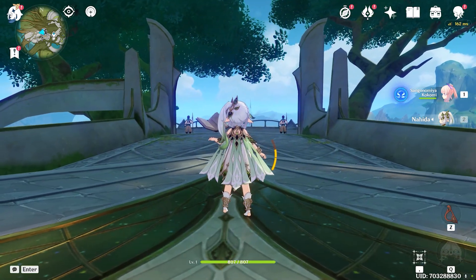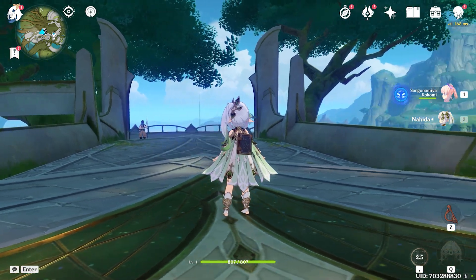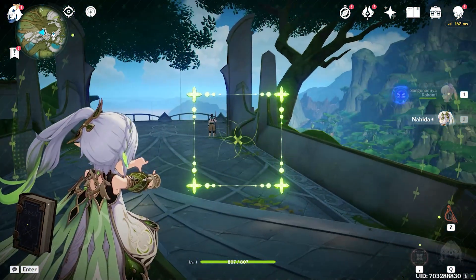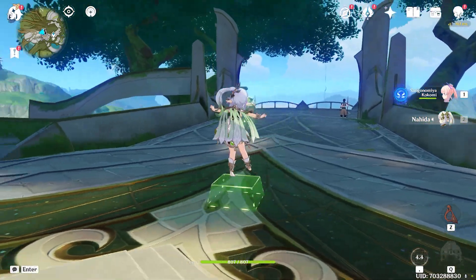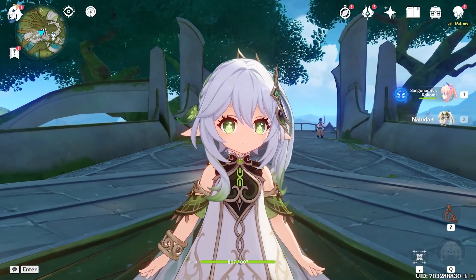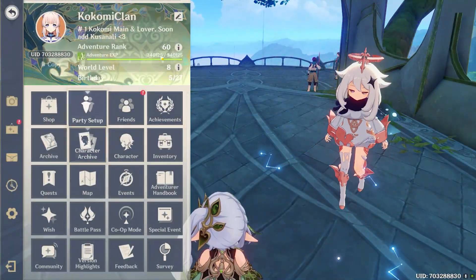Very very natural, very flowy — I really love it. That's the quick E ability, and let's just see what happens when we hold Q. That's not too bad. Hold Q, hold E — sorry, I don't even know what I'm saying, it's just so adorable. Oh wow, I really really love you Nahida — so so cute!